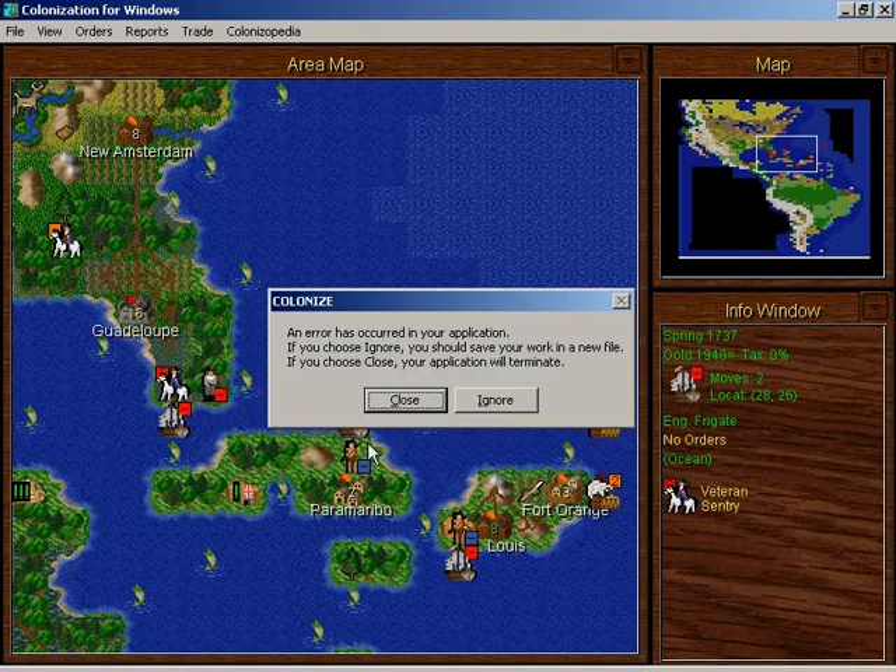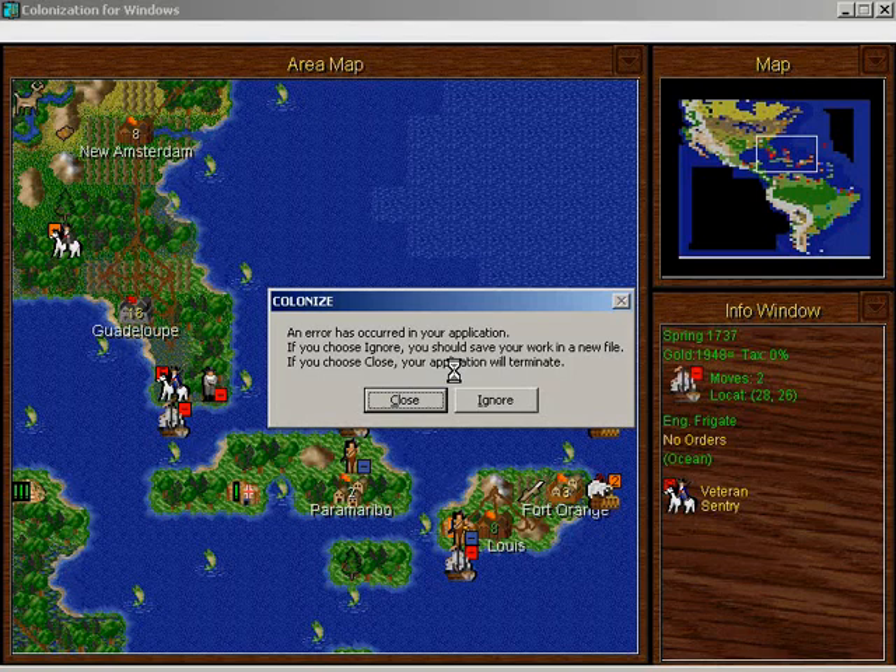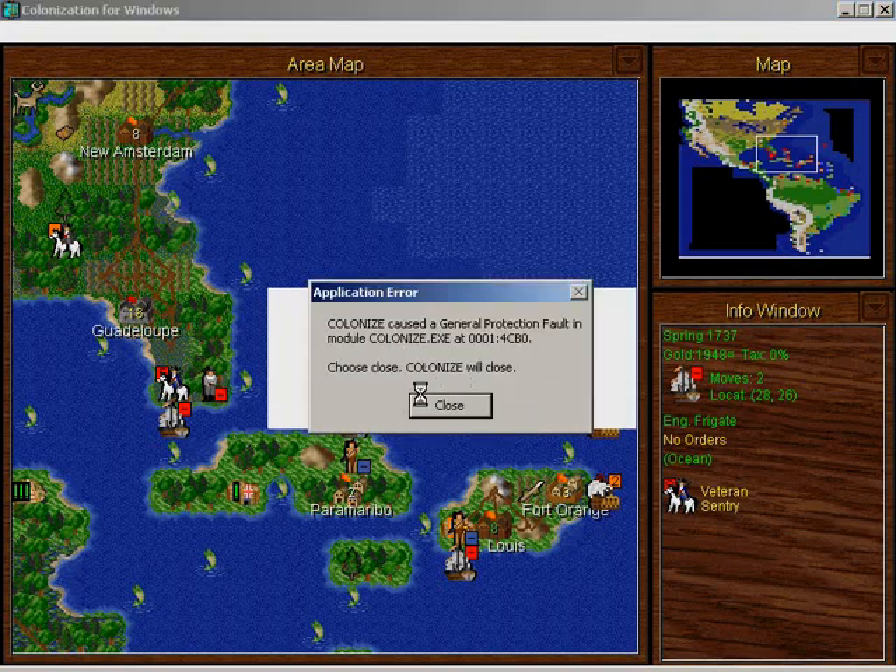Hey, hey, hey! What, what, what? Excuse me? If you choose Ignore, you should save your work in a new file. If you choose Close, your application will terminate. Well, I don't want a corrupted saved game, so... Drat. Close. Colonize caused a general protection fault in module colonize.exe at 0001:4cb0. Choose Close — Colonize will close. That's bizarre. Should I choose Close? Close. Ha ha ha.